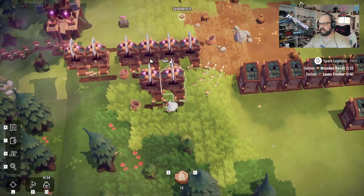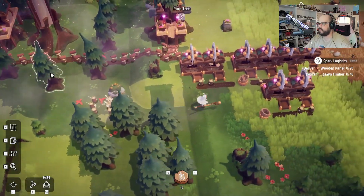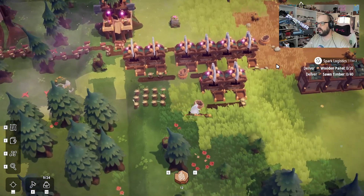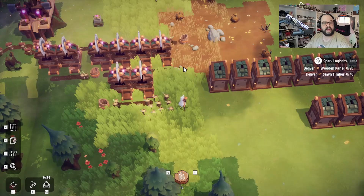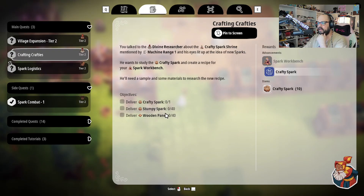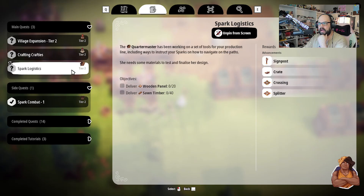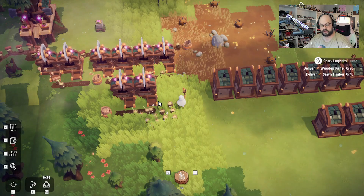What I should probably do is take this whole setup for the time being and just stick it over here on its own. As a matter of fact, that's what I'm going to do. But now you've seen the setup, so you see what it's doing. We're going to make the wooden panels. As far as the quest goes, we need 160 sawn timber, 80 wooden panels on top of another 40 — so that's 120 wooden panels — and then another 20, so it's 140 wooden panels and 200 sawn timber. We also need to make a crafty spark, which was two stumpy sparks and one wood panel. I'm going to get all of that accomplished and then we'll be back.